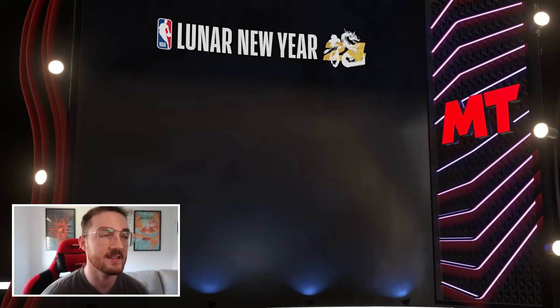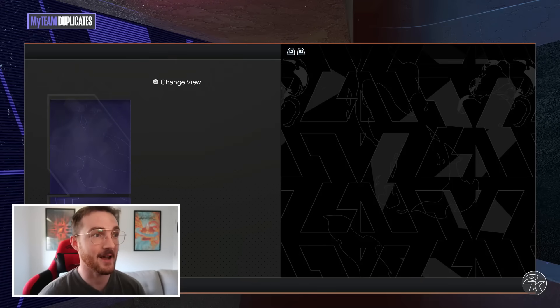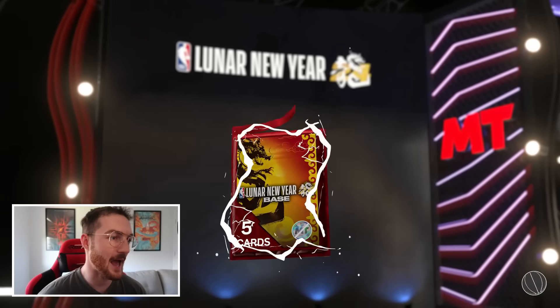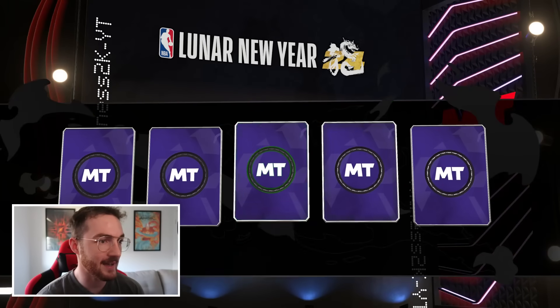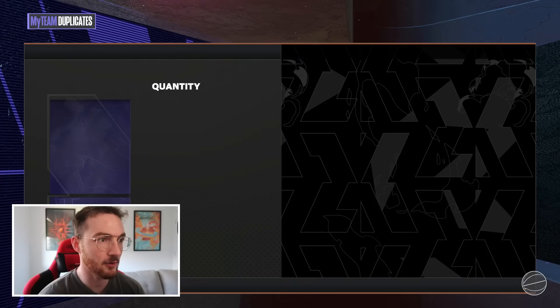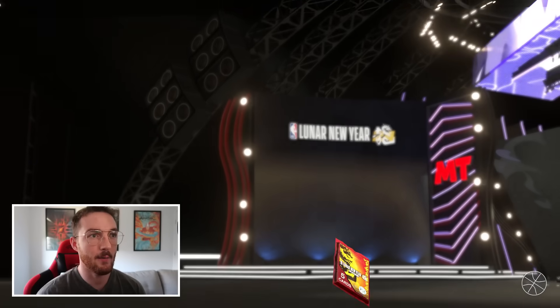Getting a Michael Beasley out of a base pack is a reach, but I always reach. Whatever the minimal thing that can happen, I want it to happen. We get Bradley Beal — that's a duplicate and I can't sell it. On to more Lunar New Year.